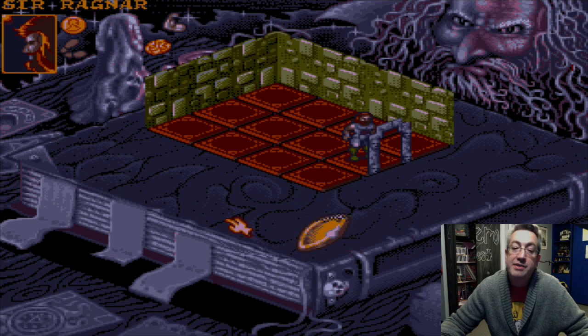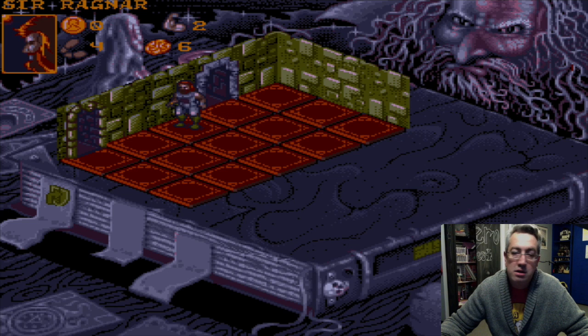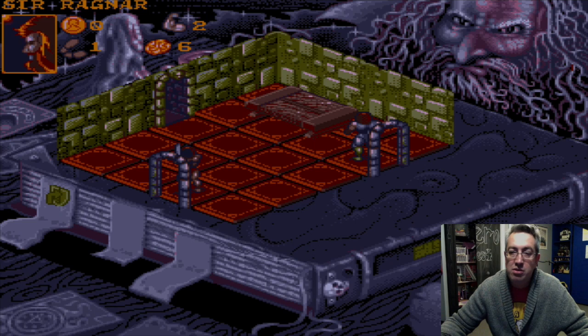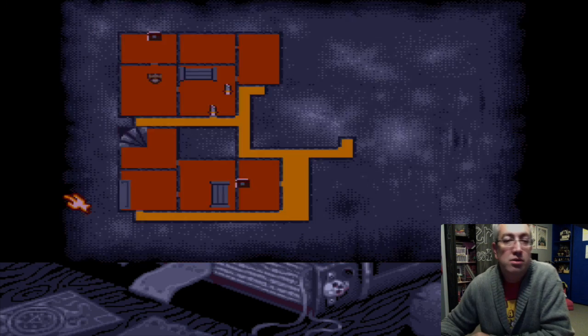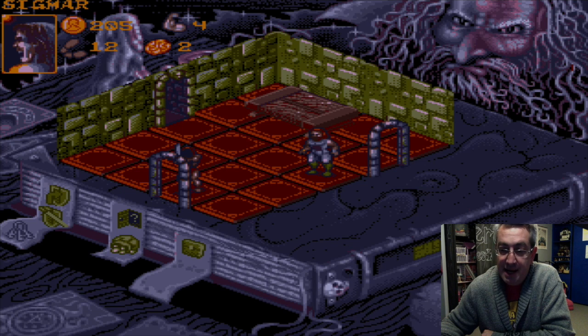We'll pass — 3, 4, yep, okay, 6. Excellent — that's the best I could have hoped for. Let's get Sir Ragnar out of this place. I want that 200 gold. Come on, Sponge — do it for James. Do it for James. Come on.